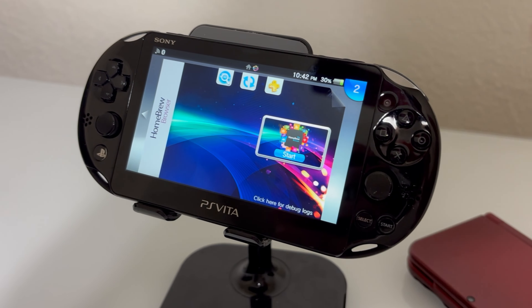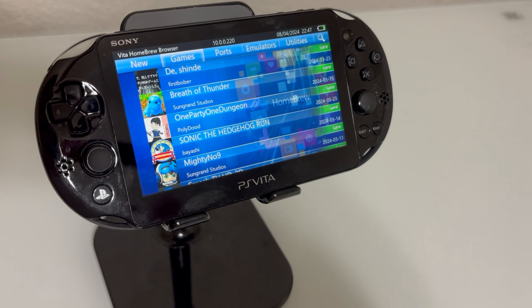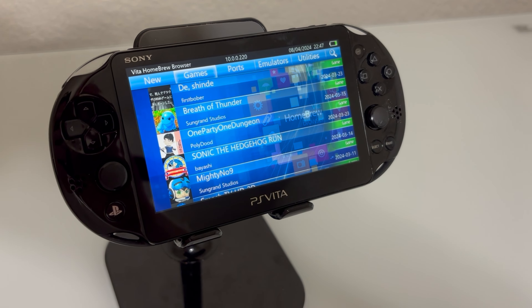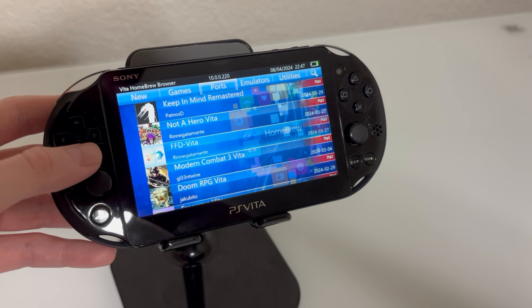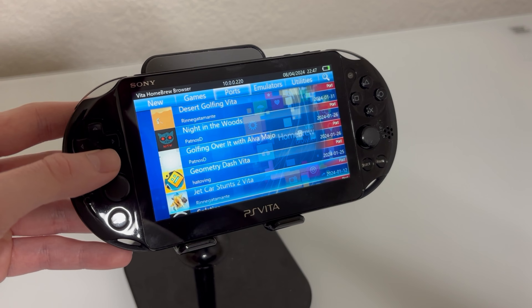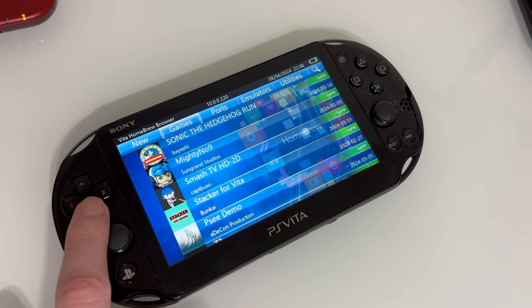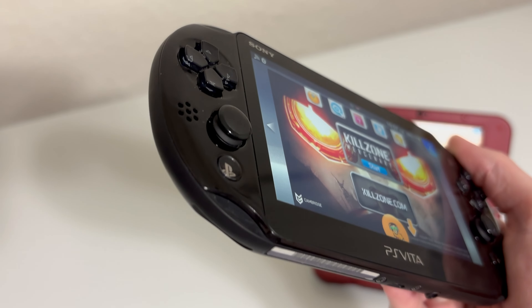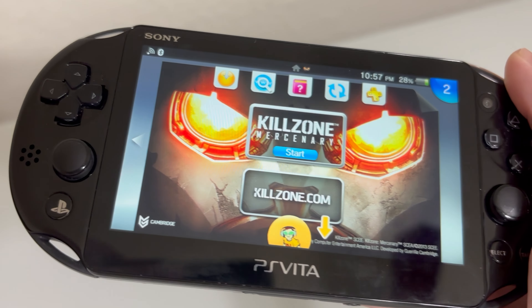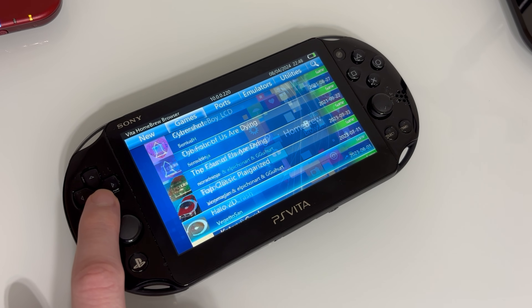Another major pro of a modded Vita is the homebrew store, or homebrew browser. This is a really cool app on your modded Vita that allows you to check out homebrew, ports of different games, download emulators, utilities, and plugins. Big shout out to the modding community for the Vita because they've allowed so many ports to be playable here — Max Payne, the older Grand Theft Autos from the PS2 era, a Dead Space mobile port, and it practically seems like new ports are coming out every day. The modding community has really put a ton of effort into this, more effort than Sony did in the last few years of its life.